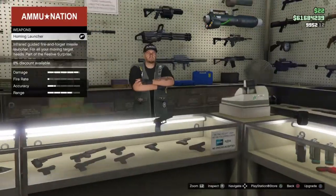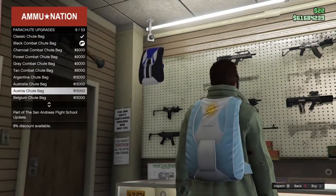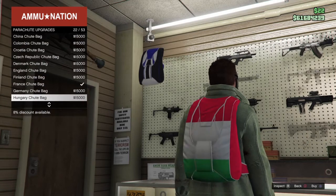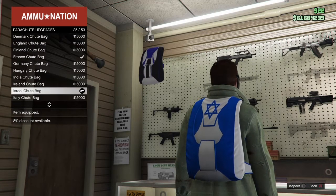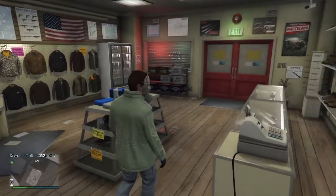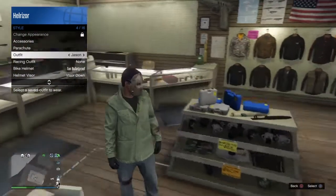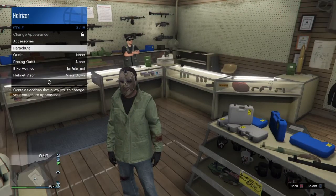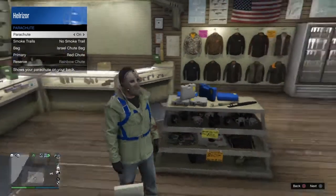We're here at the gun store. Come to the main desk and the main wall back here, and come over to the parachute bags. Put down the parachute and you're gonna get the Israel parachute bag — right here, you'll get this one. Once you have that, choose which outfit you want to put this on. I'm gonna put this on my Jason outfit. Come in here to parachute, make sure the bag is the Israel, and switch it and put this one on.